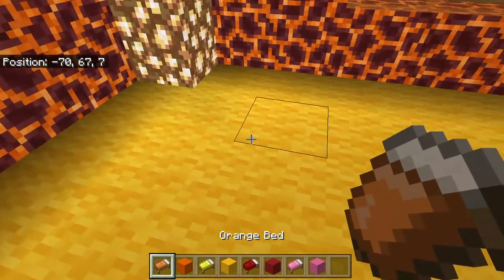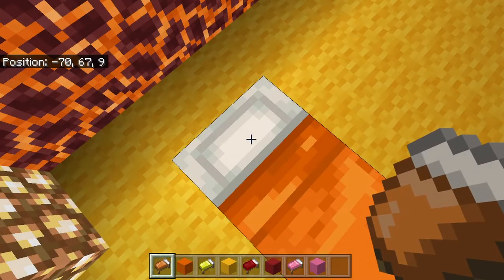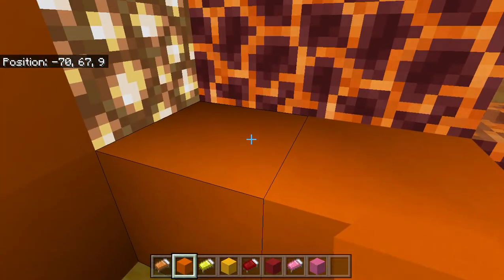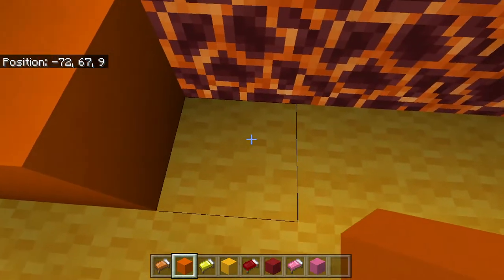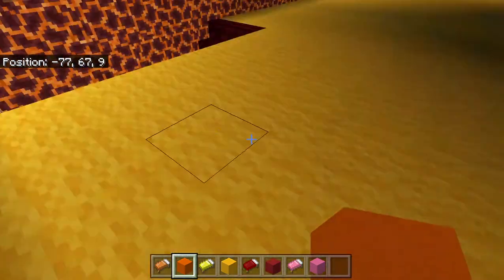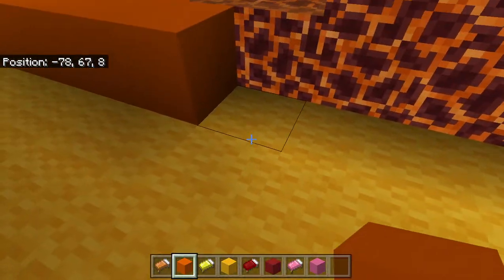Let's start with the orange room. I love orange. The bed goes right here. Let's do the orange concrete first and stack it up around the area. I'm not sure how big the orange room is going to be, but it's an orange bedroom. Every room should have part of the window.